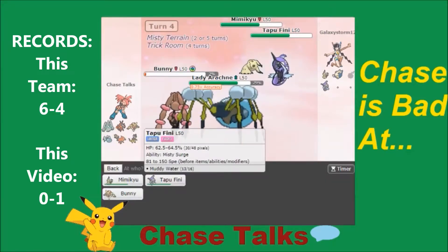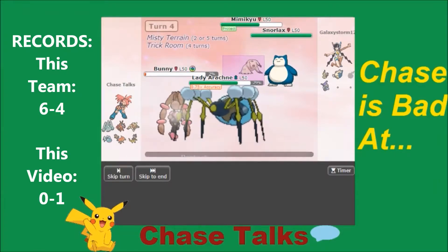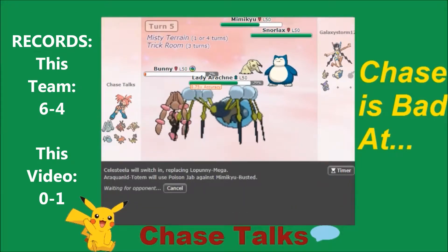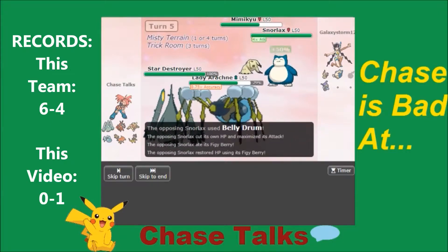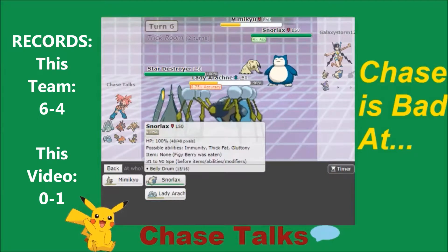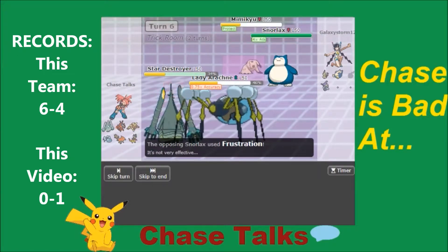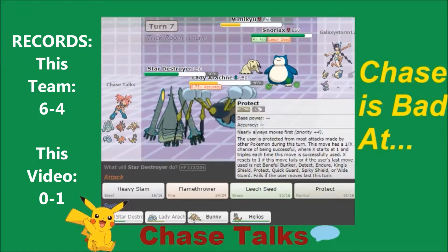I'm going to Protect on Bunny and go for another Poison Jab on Mimikyu. Should I go for Mimikyu or Tapu Fini? I'm just going to go for Mimikyu because he's going to switch into Snorlax. I think the play here is to switch into Star Destroyer, preserve Bunny, and Poison Jab again into the Mimikyu slot — because Bunny is my only way. If I can take out Mimikyu, I take out his ability to Trick Room. Leech Seed goes into the Snorlax slot. Frustration goes into Star Destroyer — wow, that does crazy good damage.